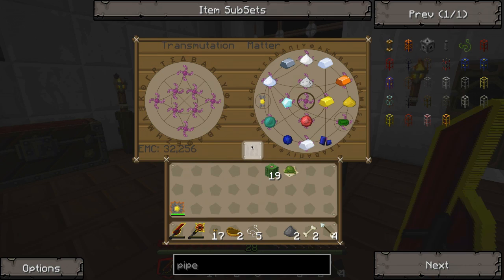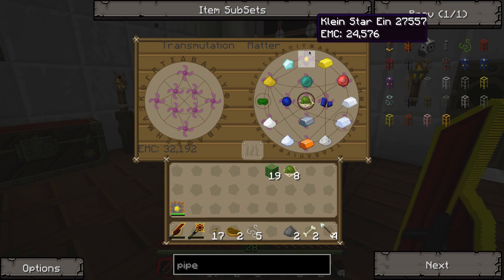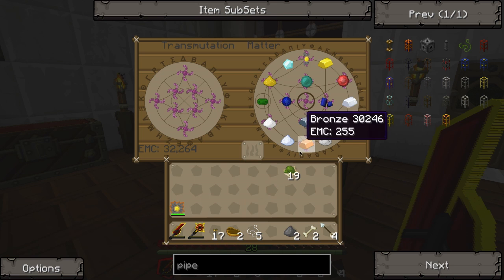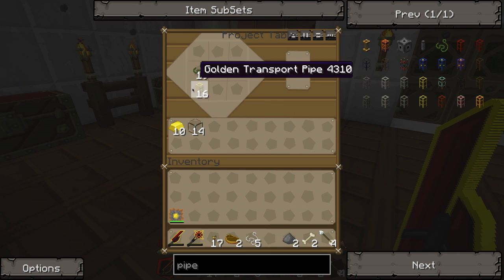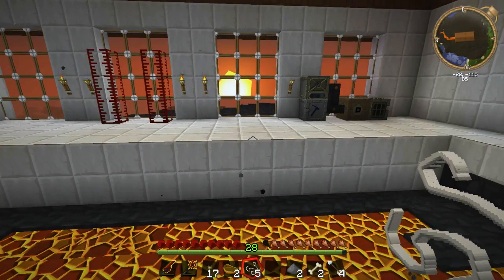Let's do this again. We want cactus green — counting out 19 of them. I suppose I should get about 20 out of this deal. There we go, 19 — I think I lost one in that deal; I came in here with 20. No big loss. So then we put that in here and we get pipe waterproof. We put the pipe waterproof in there with the golden transport pipes and we get golden waterproof pipes. Fantastic — 16 of them. We'll use these and hook them up to our pump in the next episode. Thank you guys for watching and I will see you next time.